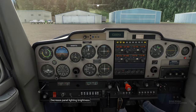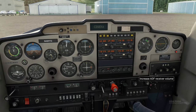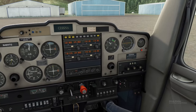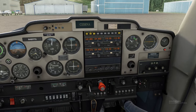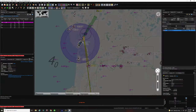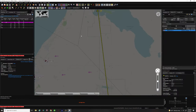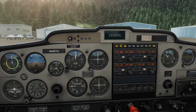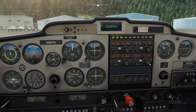I'm going to turn the brightness up on these just a bit. I'm going to come over here and turn our ADF on. The ADF frequency is 379 that we're going to be tracking today. This is the NDB that we're going to be tracking. And the VOR that we're going to be tracking is right down here — 114.6. So we can go ahead and put 114.6 down here, and we're also going to put 114.6 over here.